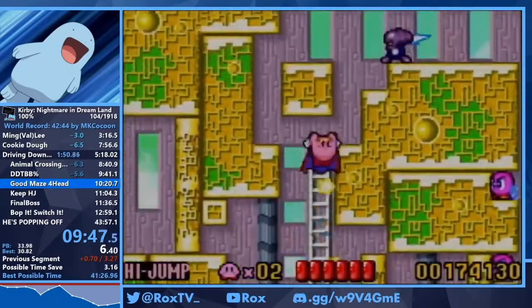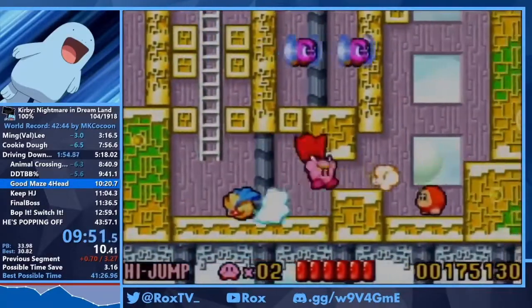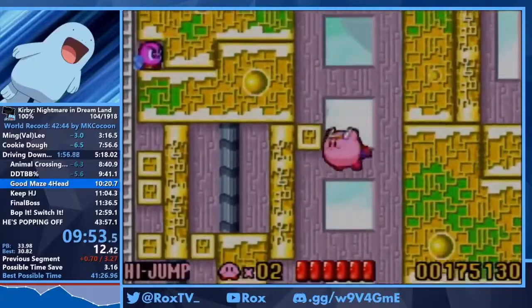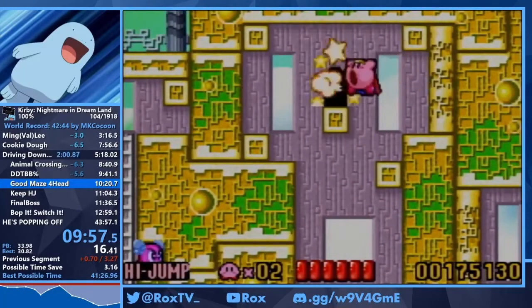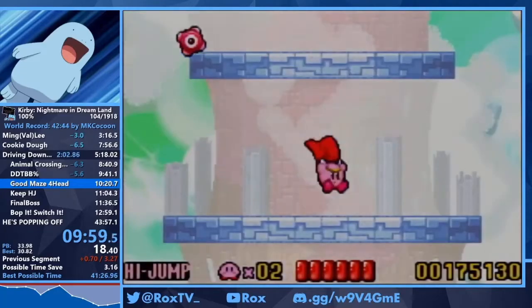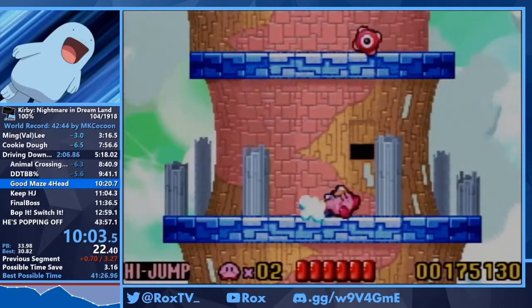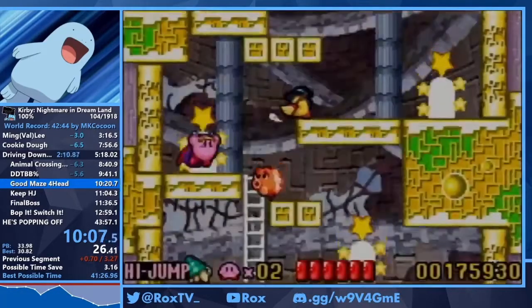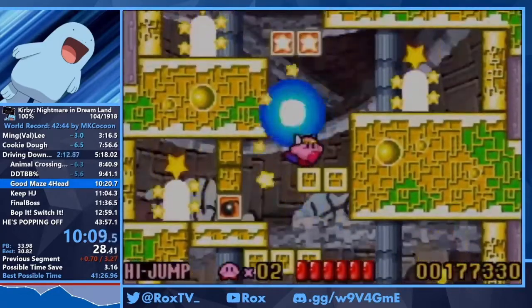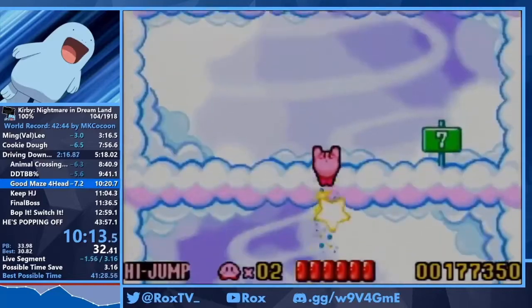We're heading to 3-3 now. 3-3 is interesting — if you don't do the high-jump Bugsy route, you grab high jump here. I'm having a struggle getting to the door, and yeah, doors can be rough in this game — you only have a few pixels of hitbox to get into them. That room you just have to wait for the door to open. And this is supposed to be a maze but we know the route, so it's really easy.